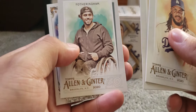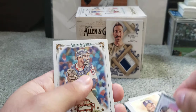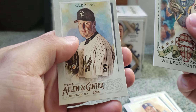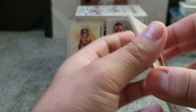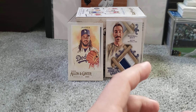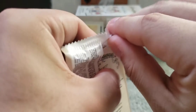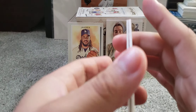We got Jose Barrios and a Field Generals insert with Wilson Gutierrez and Roger Clemens in his Yankees uniform — nice little PC hit there. Let me know what you guys are going to be opening on your channels. What are you looking forward to buying? Are you finding any luck out in the wild finding cards? What products are you looking forward to coming out soon?